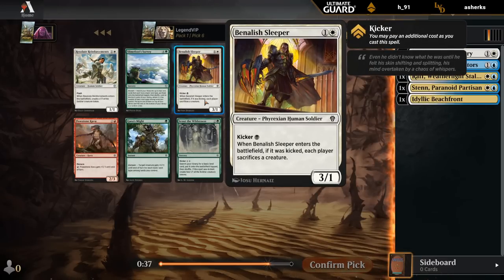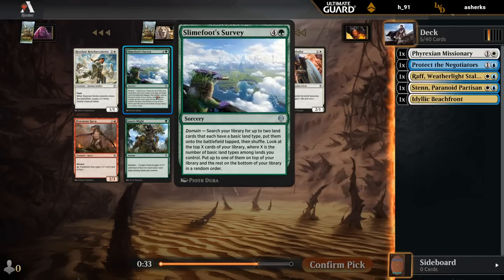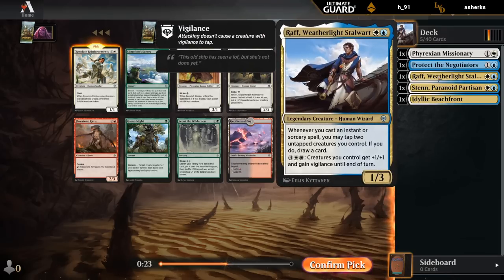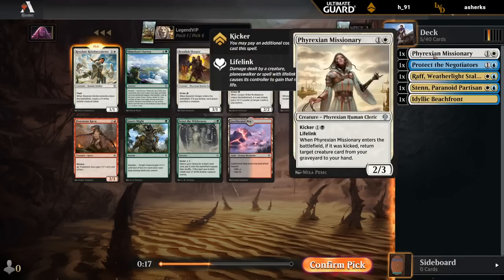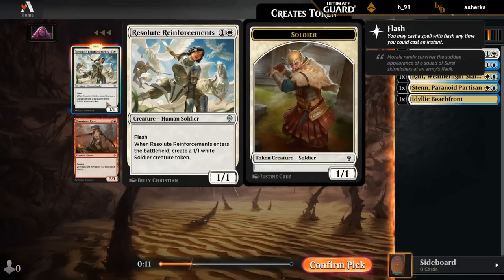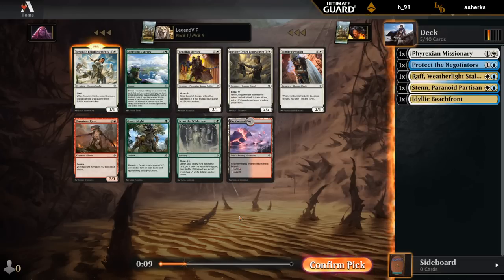Sleeper could be interesting on the splash in a black-white token strategy. There's another Survey for the domain decks. Reinforcements is quite awesome, making 2/1/1s for 2 mana. It can have good synergy with Wrath - potentially pumping the team or needing to have two creatures to tap to draw. It also works well with Protect the Negotiators: you can keep up counterspells and then still flash in Reinforcements. I think we'll give that a try.